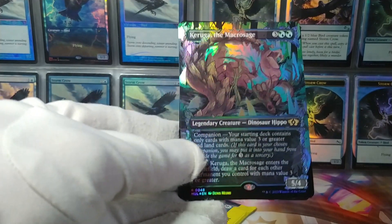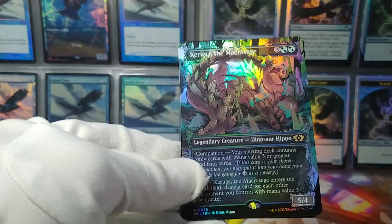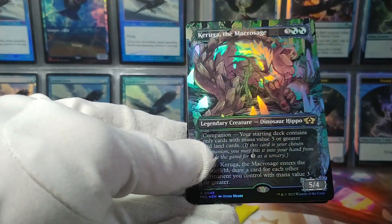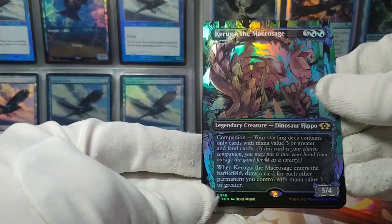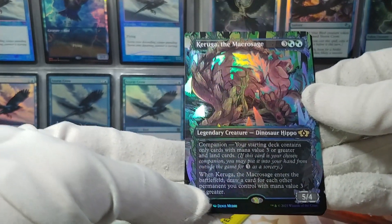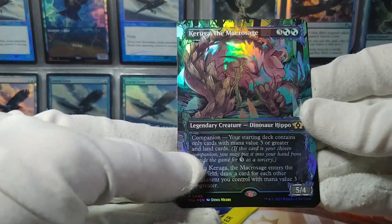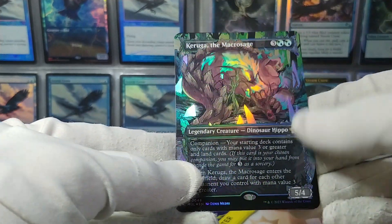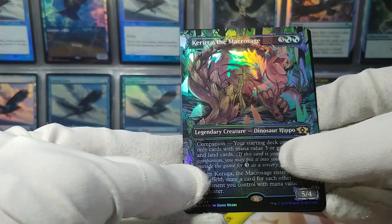And Karuga the Macro Sage — glad I got this one, I like Karuga quite a bit. They reprinted all the companions with the proper rules text because when they made companions the first time they were overpowered with how that mechanic used to work. But here we've got a Borderless Foil Karuga. I really really want to make a deck with the Dinosaur Hippo — it looks like a lot of fun.